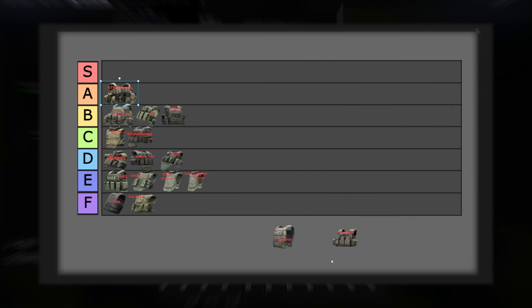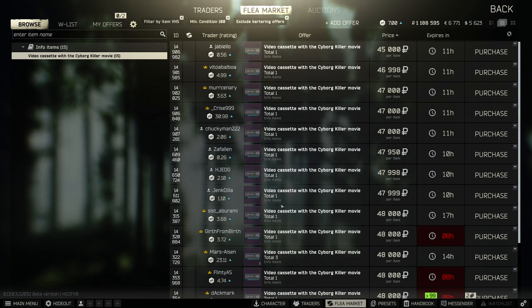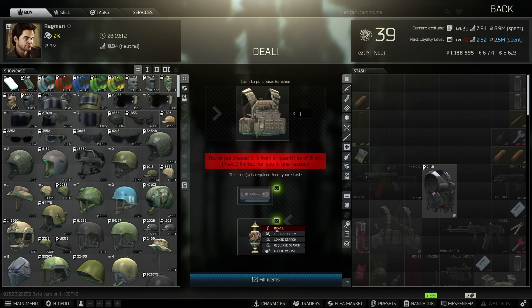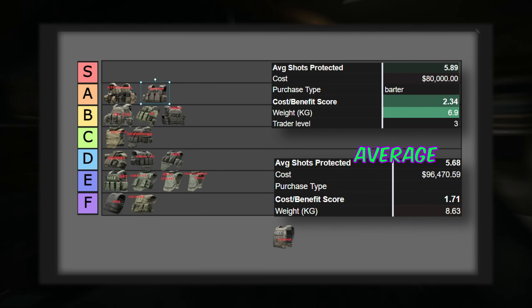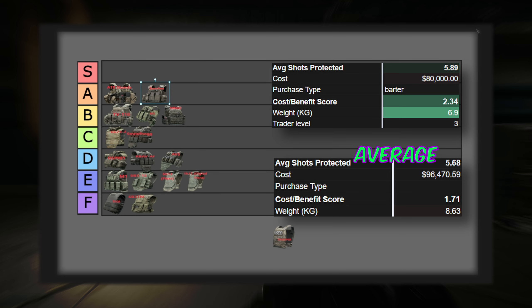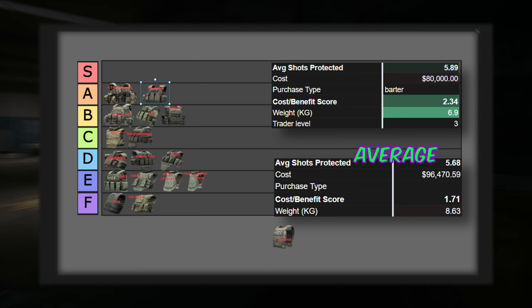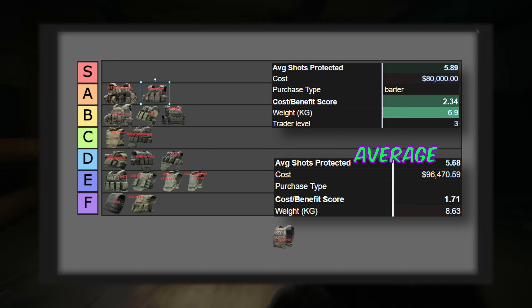In second place, we have a newer armor that many of you may not know about — the Banshee, costing 80,000 rubles on average. It has above average stopping power at 5.89 bullets on average. The great part about this armor is the weight at only 6.9 kilograms. It also has a configuration for some 3-slot mags in case you want to use high-capacity cheap mags. Overall, at below average price, below average weight, and above average stopping power, this is a solid value.